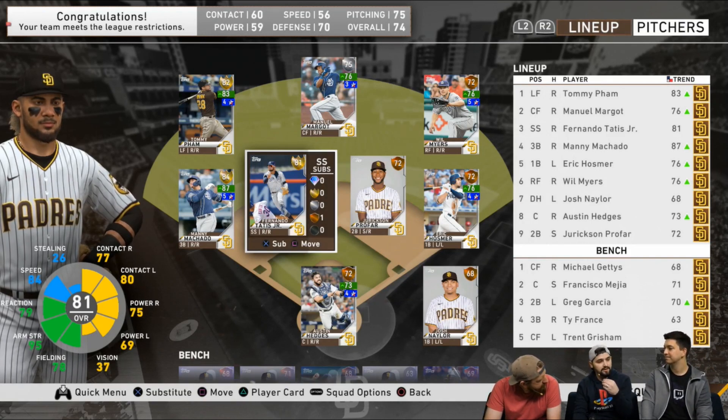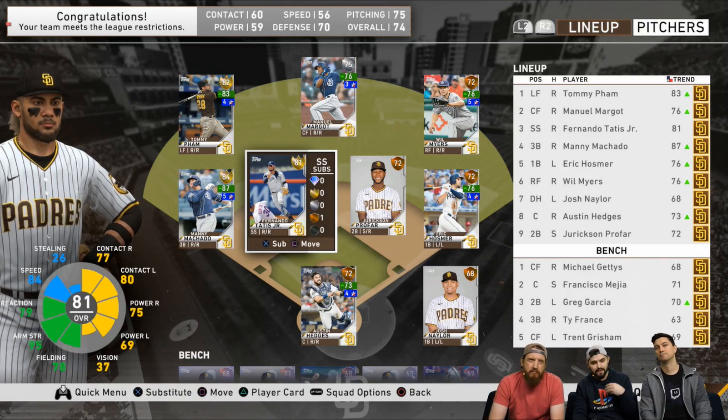If you're looking to rebuild, it's another factor — you have to look at those kinds of things. You might see an aging veteran who could go down in overall, and at the start of the year it might be better to trade them off and get somebody else.